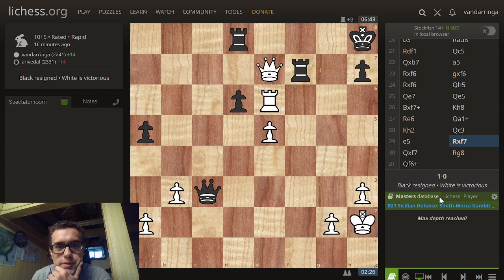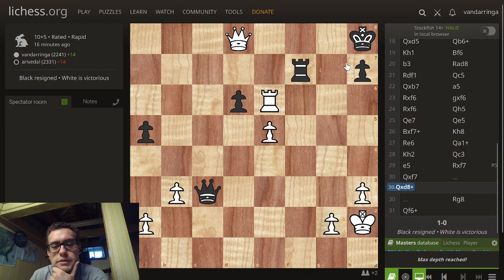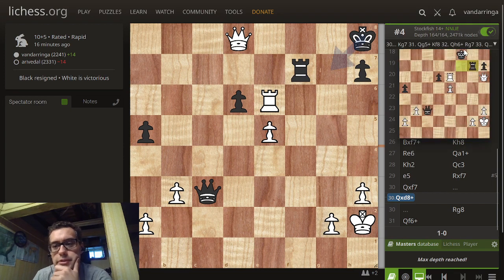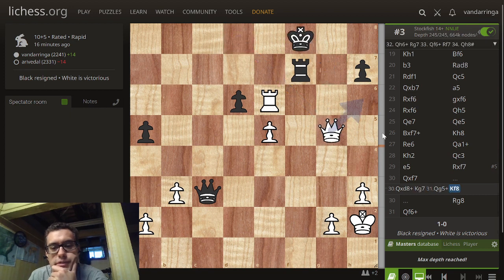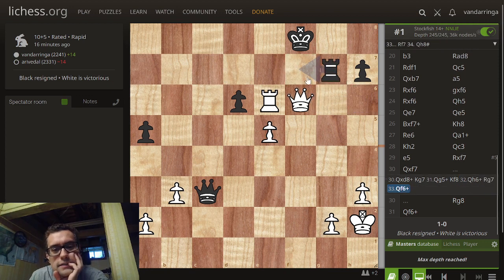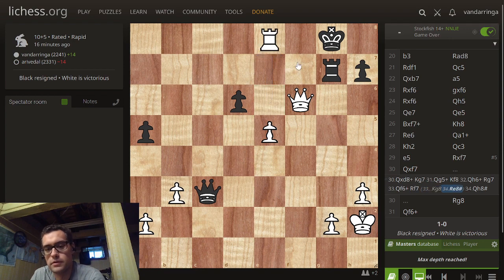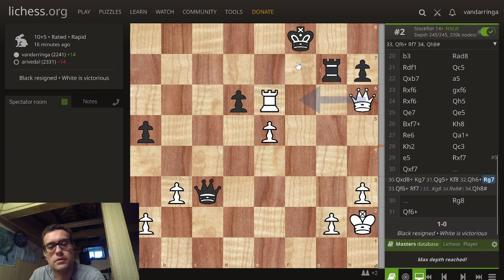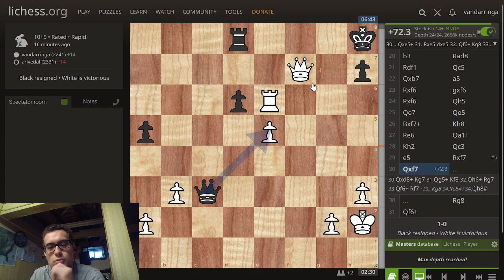Let's look at this. Queen here — his king sneaks out there. I don't think this mates quite as quickly, maybe it does. It doesn't really sneak out, does it? Yes, only move. If king comes over here, the rook mates. I definitely missed the more strong continuation, but he has to give this up. He has to give up the queen trade — the queen for the rook at some point. I jumped the gun a little bit and missed a pretty mate, but still — nice, nice Mora game.